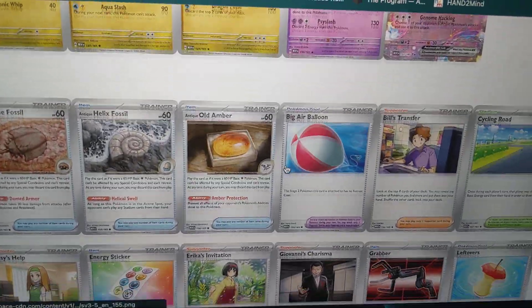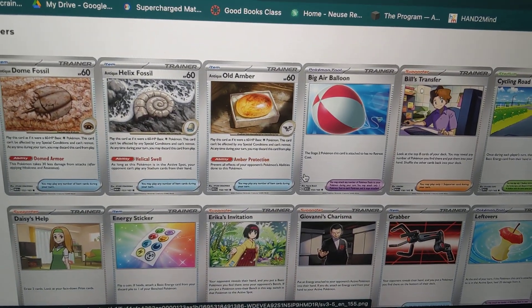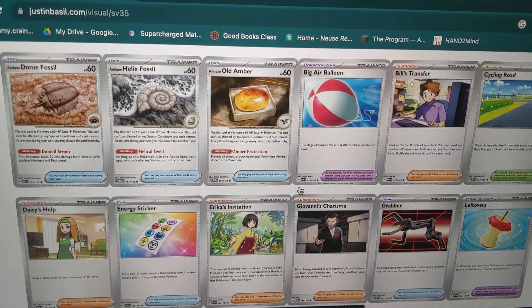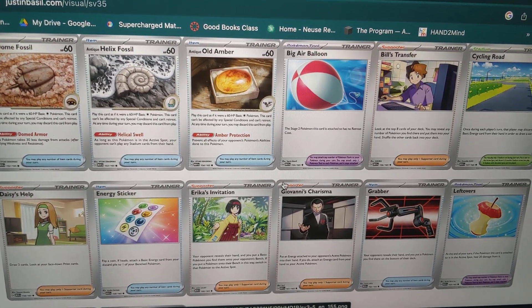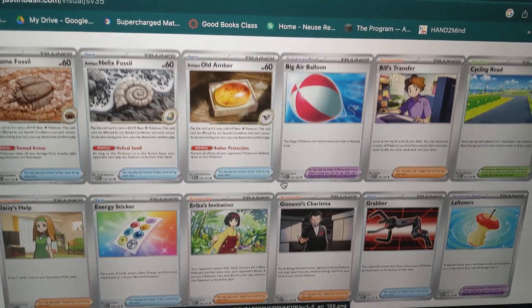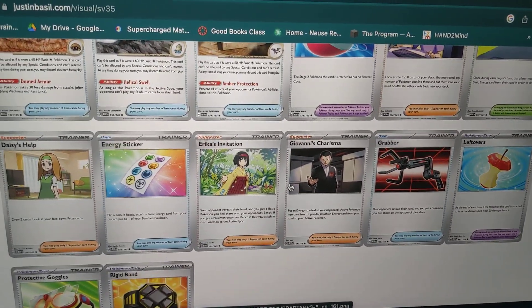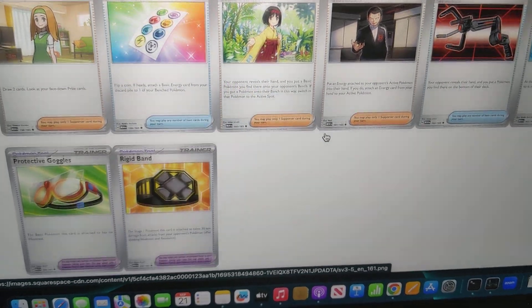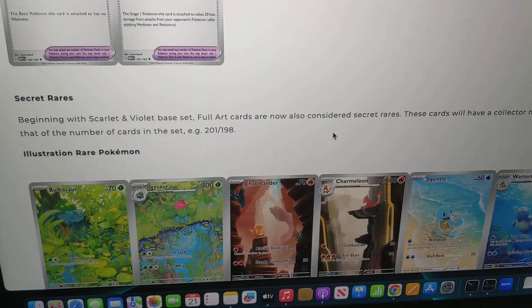Okay, now we're going on to the Trainers. We got Big Air Balloon — what does that do? So two Pokemon: this card actually has no retreat cost, wow, that could be good. We got energy stickers — wow, that looks sick right there.